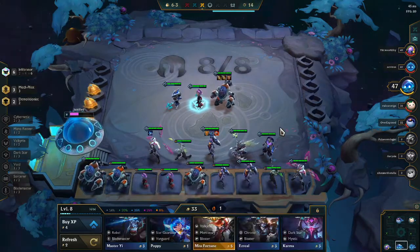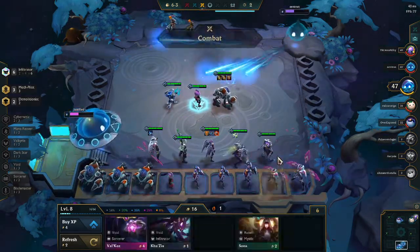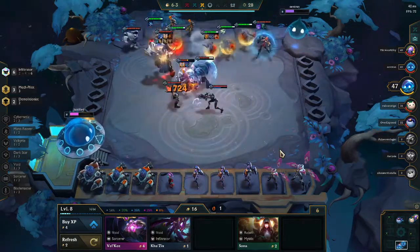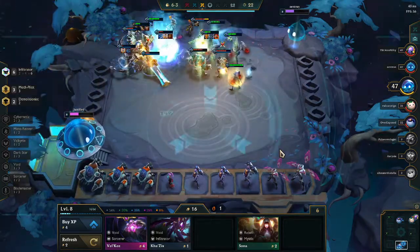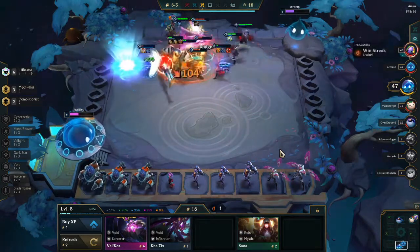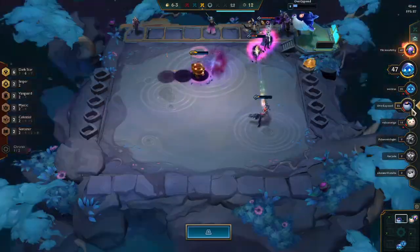We're going to be picking up the 2-star Echo as well, which is very nice, but we don't really have any items for him. I meant to Zephyr the Jinx but just miscounted which tile we were on. Unfortunately, I don't quite Zephyr the Jinx — I end up Zephyring the Ezreal instead. But luckily for us, it didn't really matter. Our Garen is able to pop off with the huge crits — very powerful.